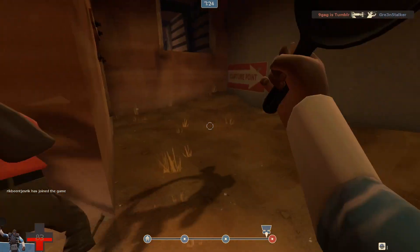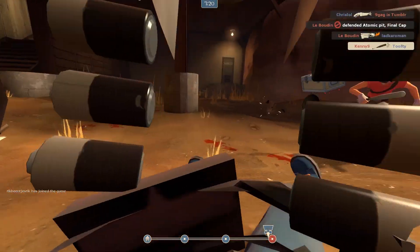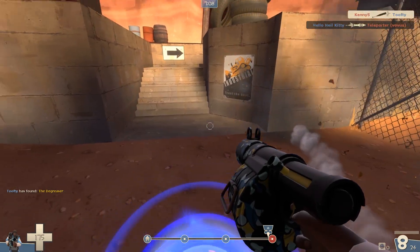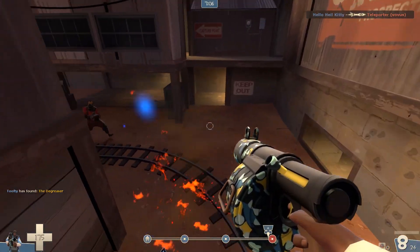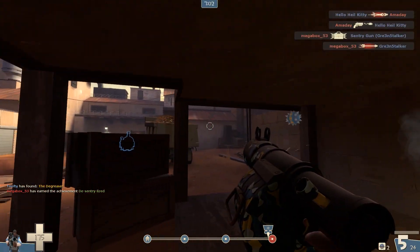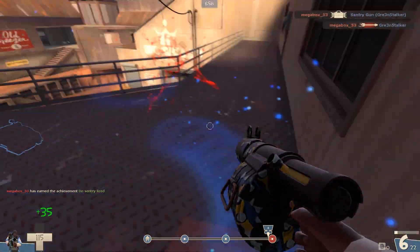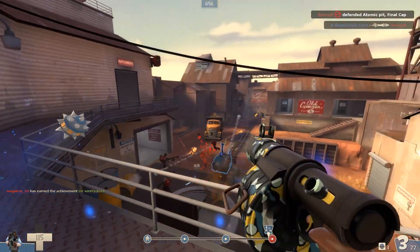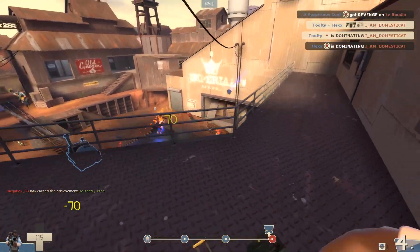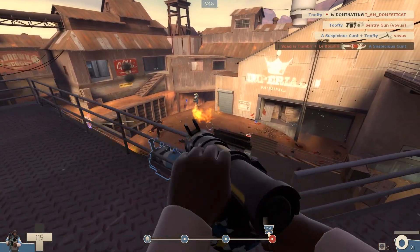And then a scout comes along and ruins my life — I get about 18 hits onto him but he still takes me out. I don't know what happened there, but touché. We've got a teleporter up now, so we're in a pretty good position. I don't think there are any sentries, so I'm actually going to do a little sticky jump up behind them — which is really useful. There's a little med pack there, and then you can just sort of rain down hell and take out a bunch of guys. I think we pretty much had it covered at that point — so yeah, we did quite well.